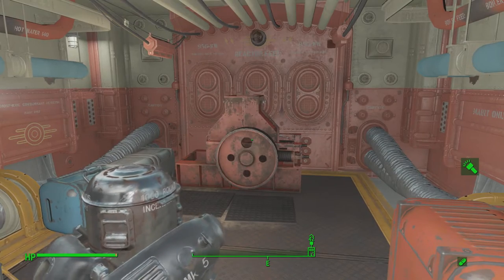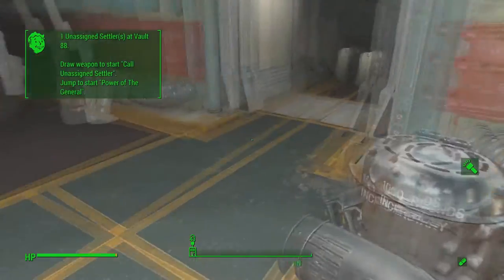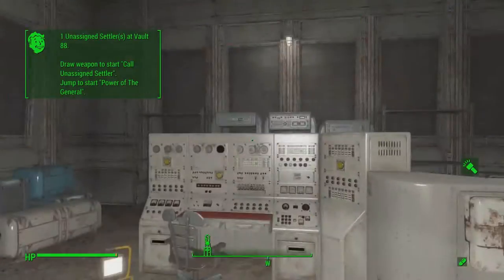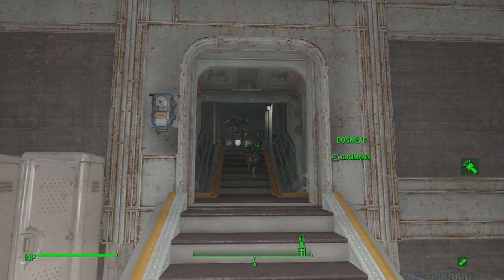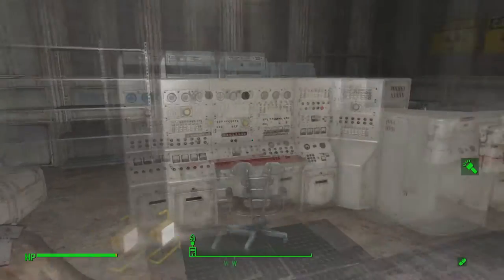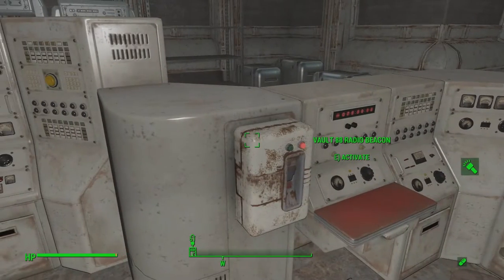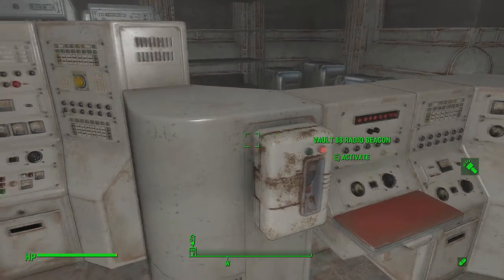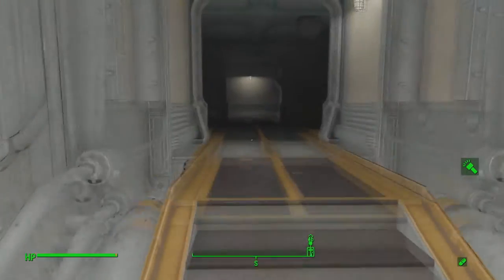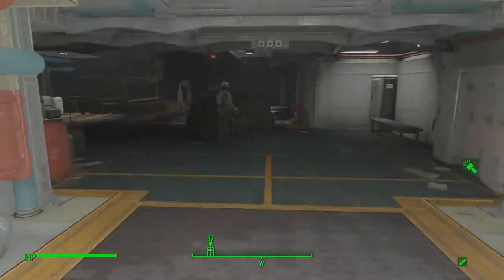When you spawn into the vault, you spawn right in front of the main workshop. I put in a ballistic turret to help defend the hall. I was trying to run wires down from the reactor along the hall out to the vault — it looked hideous — until I finally found out how to put in wiring properly. There's also a built-in radio beacon to draw settlers, which works fine during the quest. I got about four or five settlers plus the overseer, then turned it off because I didn't have food production yet. When I tried to turn it back on, it didn't work, so I put in a regular radio beacon in the atrium.